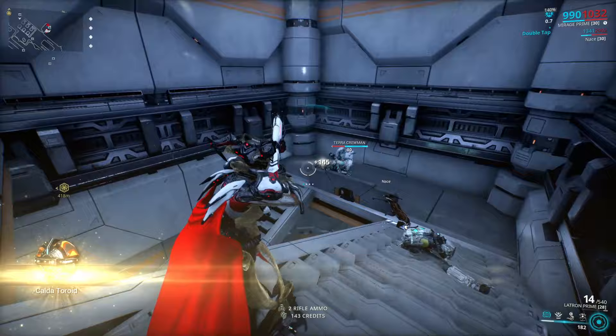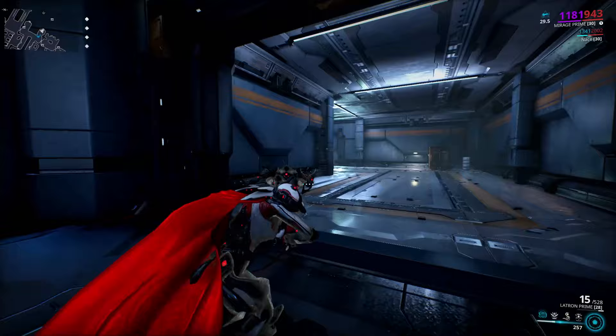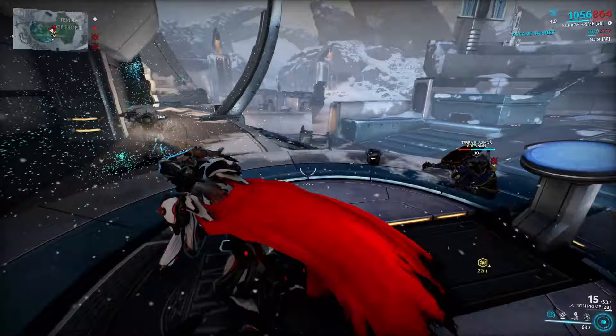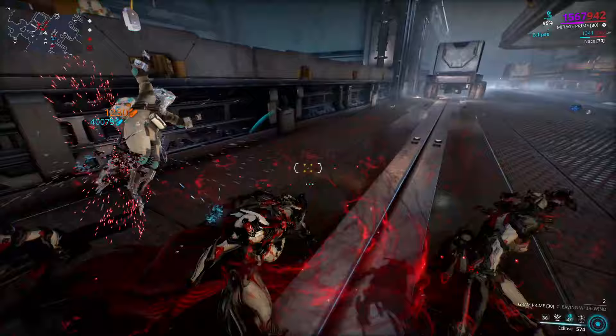There is also some difference between the locations regarding enemy spawn rates. I love the Enrichment Labs because they are not that complex — you can stay in one hallway and play the normal Warframe experience. The Temple of Profit is divided into two spaces, above and below, meaning enemies may stop spawning if you're underground because they will spawn above. The Spaceport is just huge, which isn't ideal, but you will get more than enough Vega toroids there.